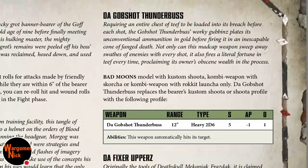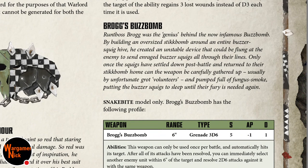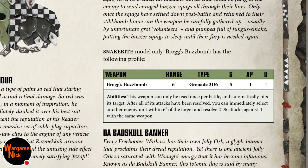The Evil Sunz relic adds to the move characteristic while the bearer is inside a transport — not really applicable here. Death Skulls model only: the bearer gains the Big Mechanic ability, meaning if the bearer has that ability it regains 3 wounds instead of D3. That's actually a good one, and you'd also get a 6+ invuln. Re-rolling 1 or 2 hit or wound rolls, or re-rolling damage on the melta-like weapon — solid but not entirely reliable.